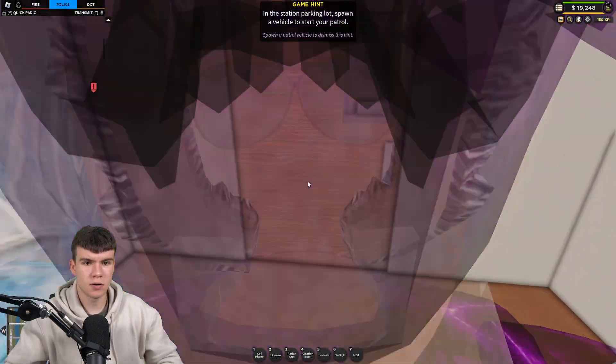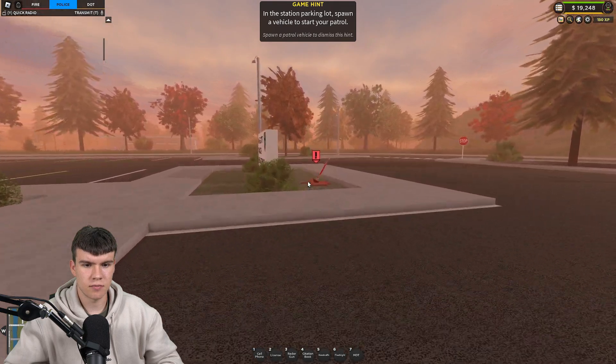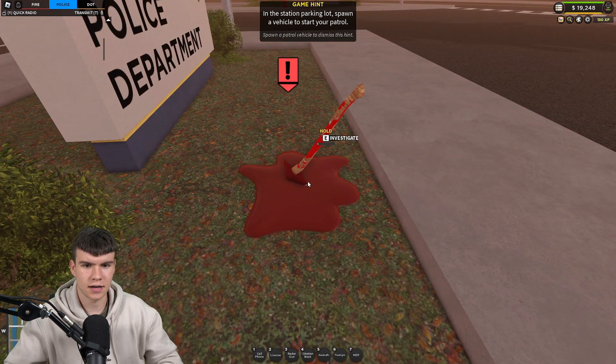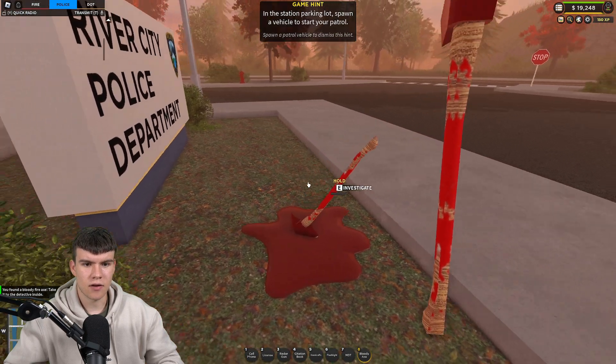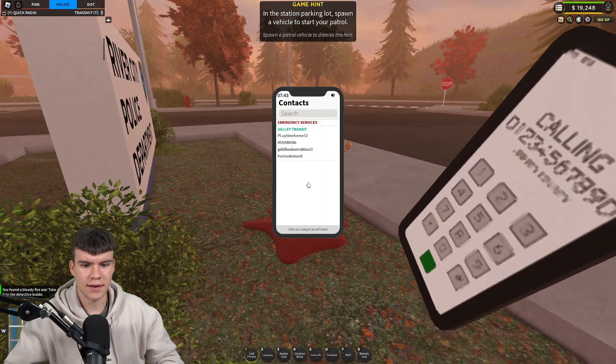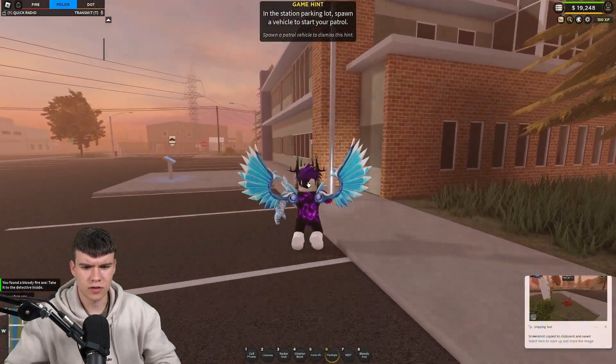Actually, before you do that, just follow me. You need to come over here outside to this axe. It's just going to show an exclamation mark by the axe. Go ahead and hold E to investigate the axe. Now that you've done that, we'll be able to go ahead and start this quest, because otherwise I don't think you could have started it.